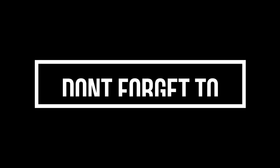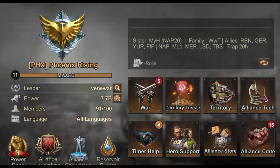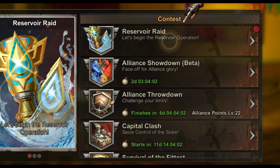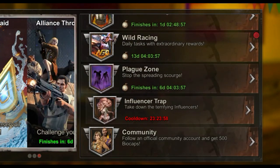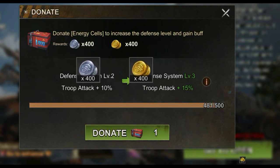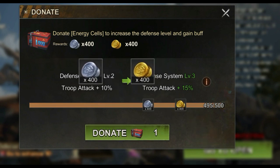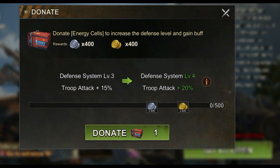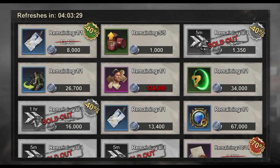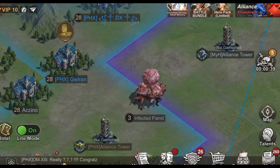Tip number two: shorten alliance coins. If you need a little push and have no donations left, go to your trap event tab, go to defense system, and donate the batteries until you get the coins needed.